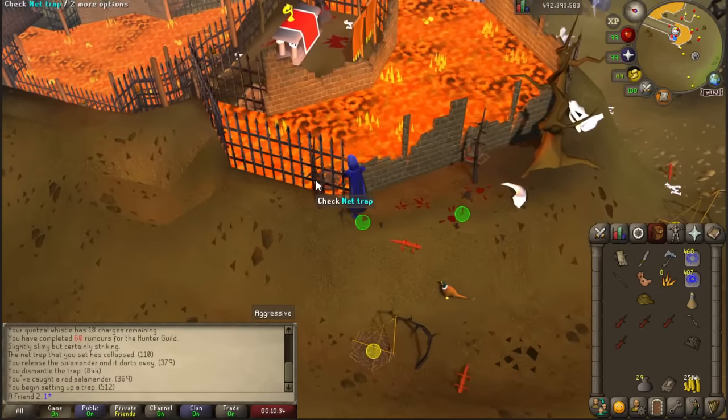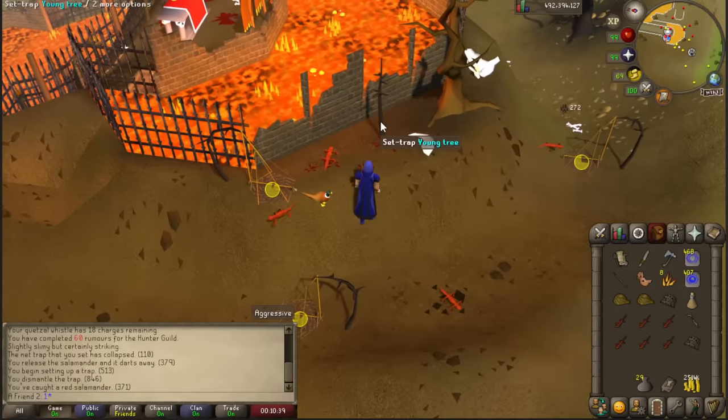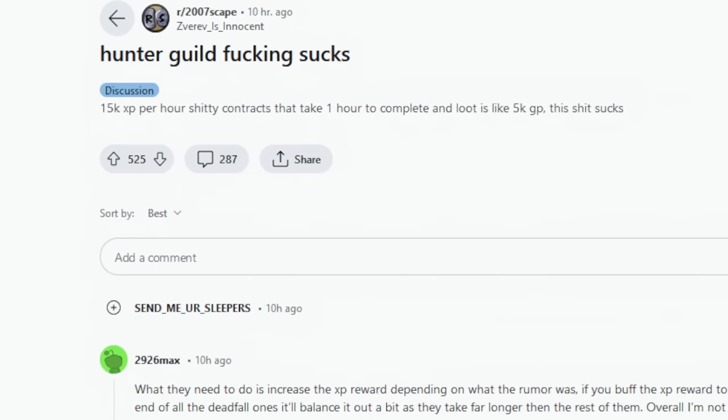If I could, I would not do the salamander and chinchompa tasks, because you get spoiled once you get something like a dashing kebit - that thing every single time takes like a couple minutes at most to do. I just went on Reddit - 'Hunter Guild sucks, 15,000 XP per hour, terrible contracts that take one hour to complete, and loot is like 5k GP. This sucks.'